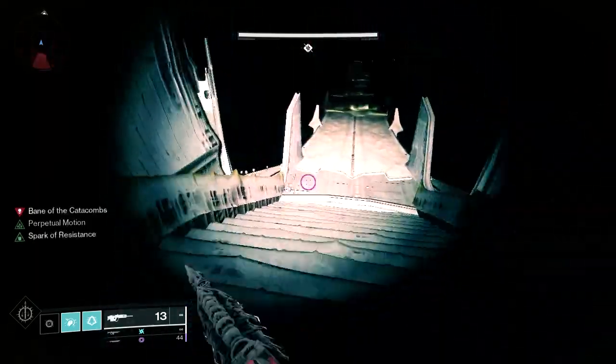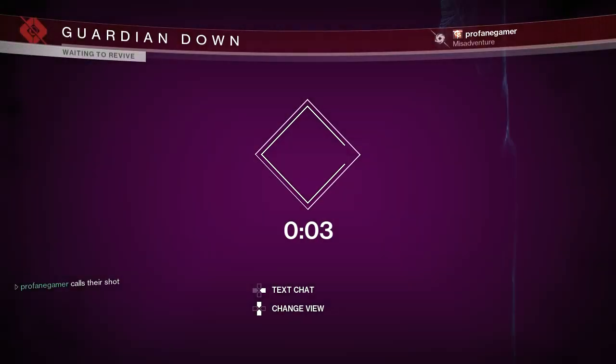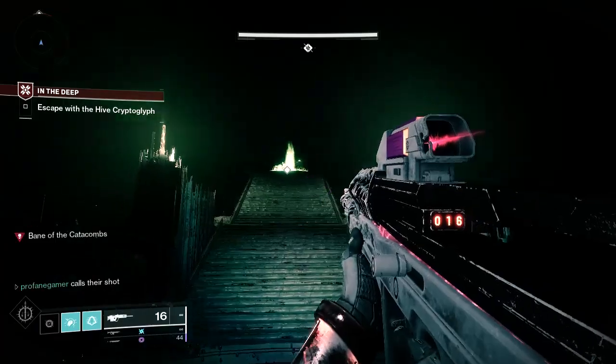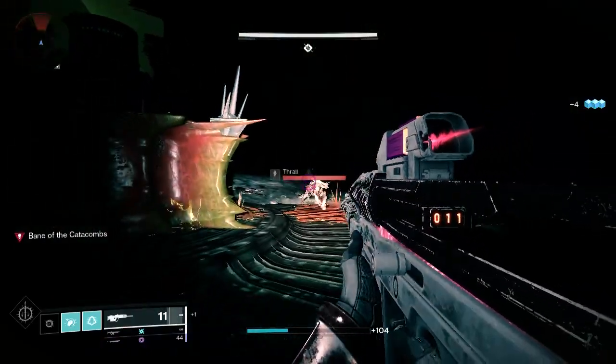What you'll need to do first is go ahead and wipe after picking up the cryptolith. Once you spawn back up, you'll find yourself standing on the cryptolith with enemies already swarming at you. Be sure to take out the snipers above, and the rest is easy — you're going to have a never-ending swarm of hive rushing you, giving you a perfect opportunity to level up your deep sight weapons.